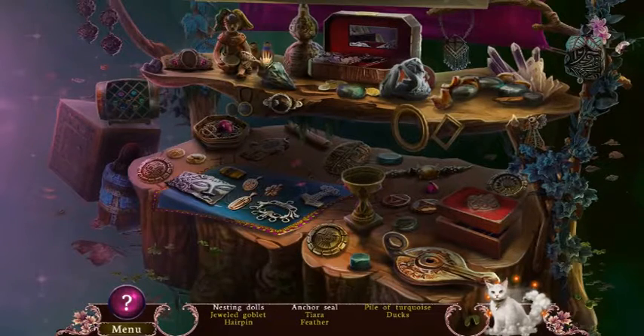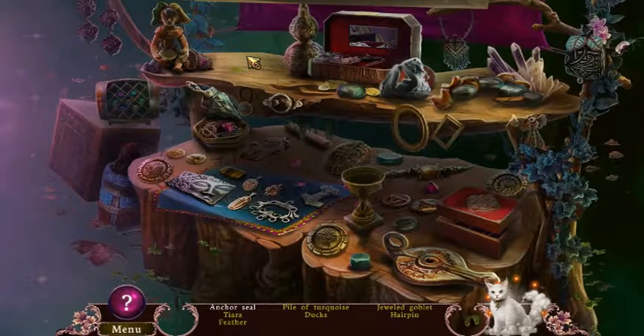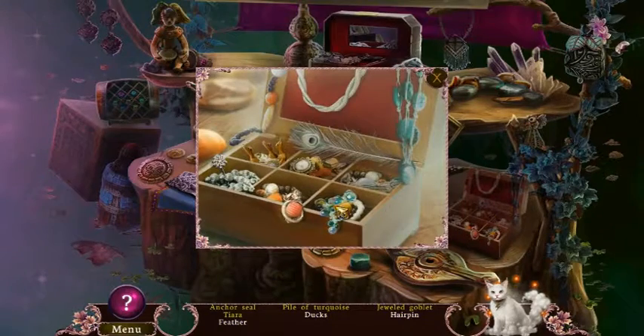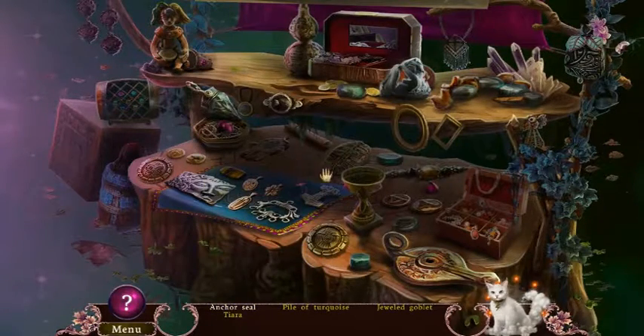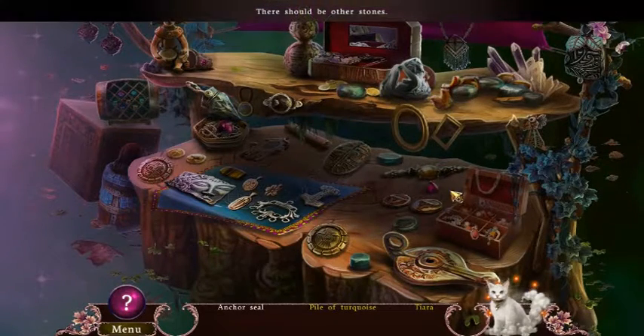Nesting doll. There they are. I have to move that stuff out of the way. Nesting doll. Anchor seal? Ducks. And a hairpin. They're going here. Just from the palace. Where would this go?